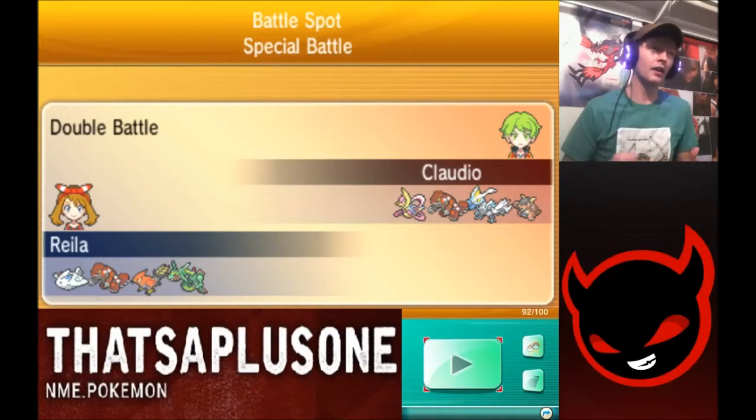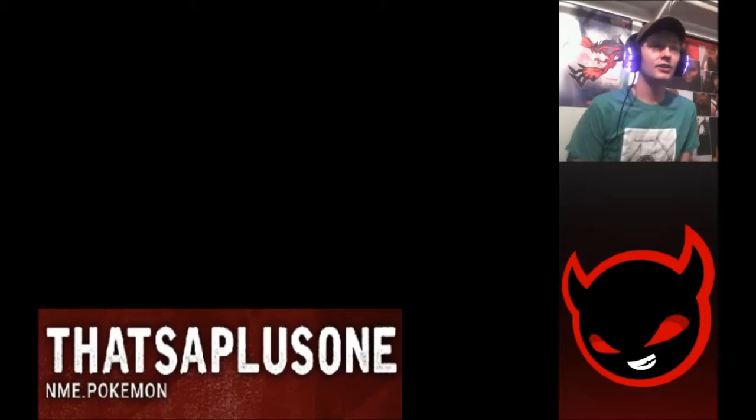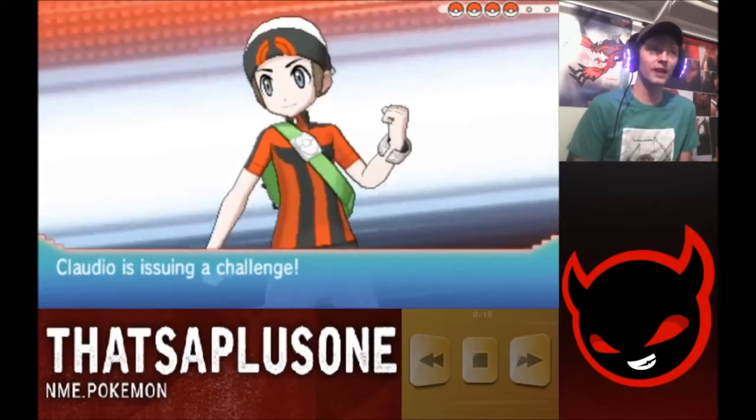You got Extreme Speed on Ray, you got Brave Bird on Talonflame, and we're just trying to pin our opponents in, really limit the amount of switching they can do, and just gimp them out of the game. We're trying to priority them down before they can take us out. We're going up against a team that has Kyurem White in it, one of my personal favorites.